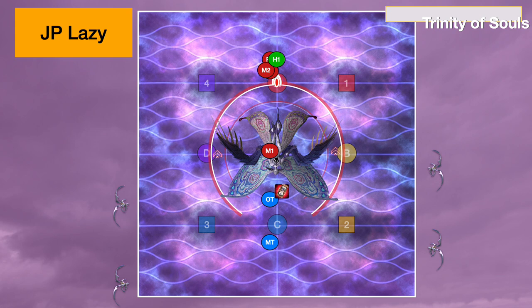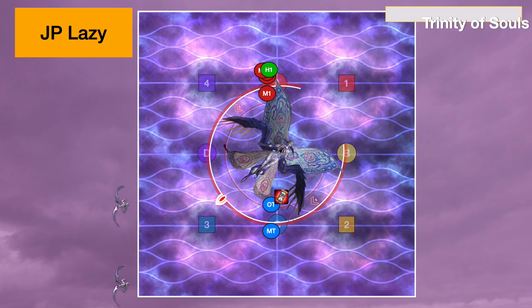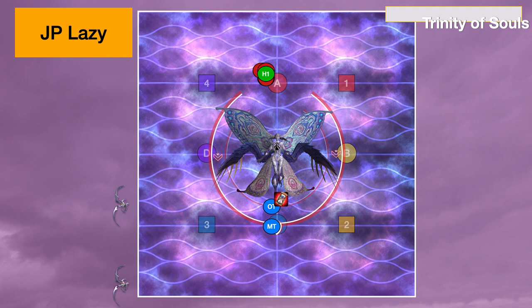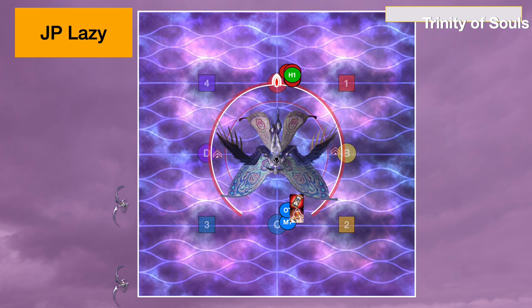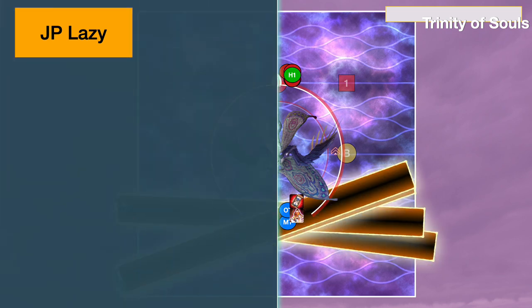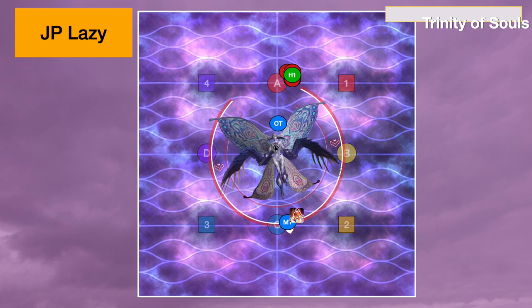Instead, Main Tank is only going to take one laser because M1 is taking one of the other ones. From this point onwards, Main Tank can hit their invuln at any point in time before the second lasers go off, and that invuln is still going to last for the auto-attack afterwards. So if you're used to the usual pattern where you have to hyper-mitigate the auto, you don't have to mitigate it at all here — you just need to make sure that you heal up your Main Tank slightly after the initial auto.